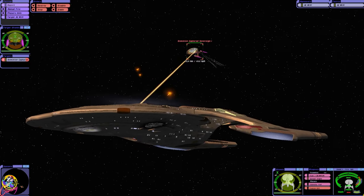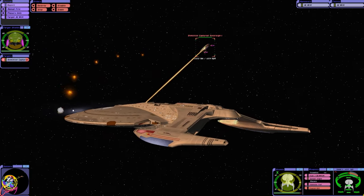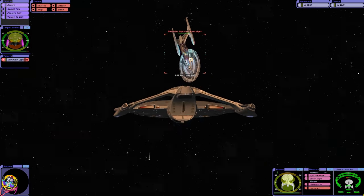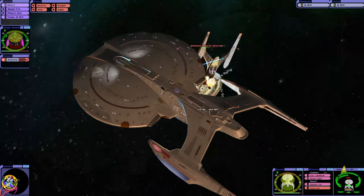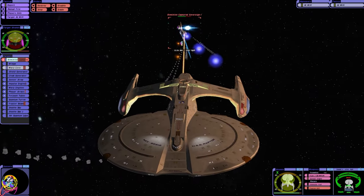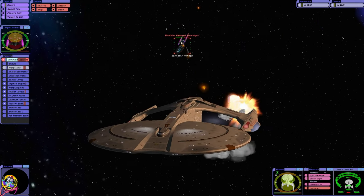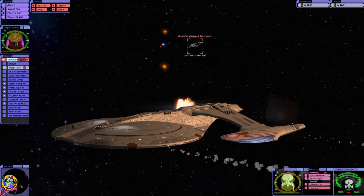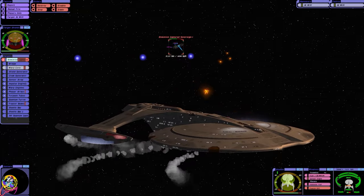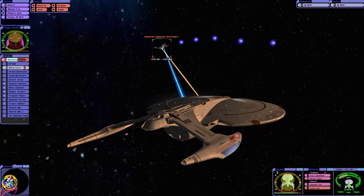I'm guessing the armor on the Raptor is superior to the Sovereigns. We don't want to be hit by those blue things. It looks like they're using standard photons, which is interesting — they've not switched to the Polarons. They're looking for us. They've got serious damage. Incoming blue things — I forgot the name of them. They're very effective, though, if you land them.